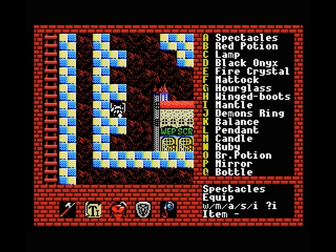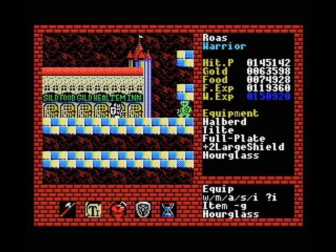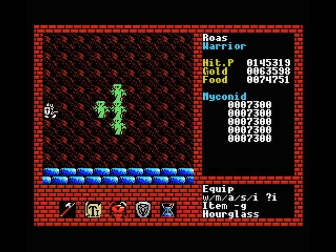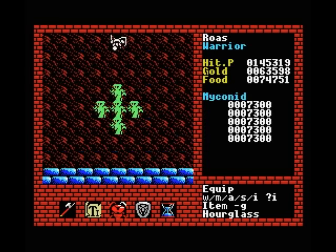The spectacles we've already looked at. The red potions are pretty obvious. Lamps we've seen extensively in the past videos. We have looked at the black onyx and the fire crystal before. The metal is pretty much covered. The hourglass is the first one which is kind of new and pretty exciting. So let's attack this guy — myconids are pretty strong, so they are a good monster to test this stuff with.